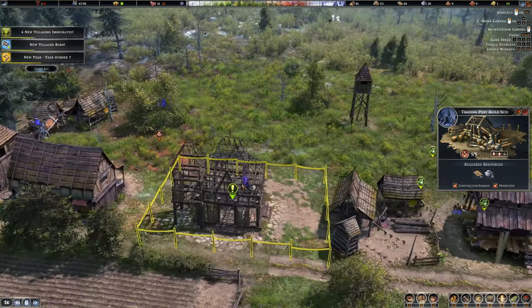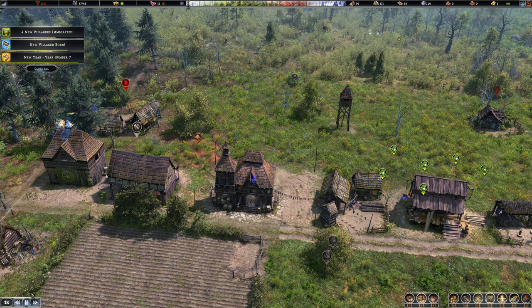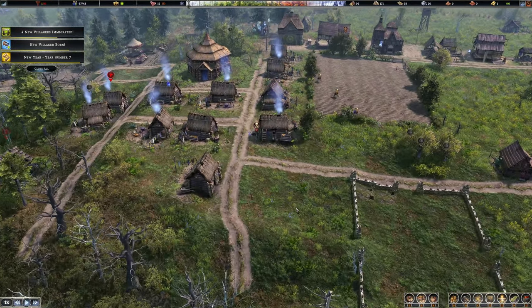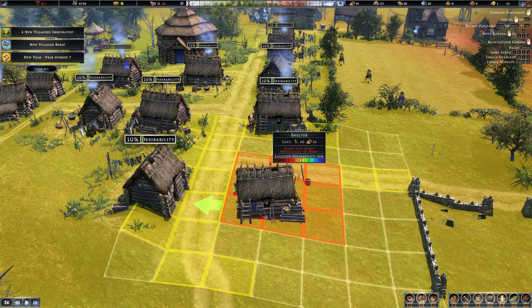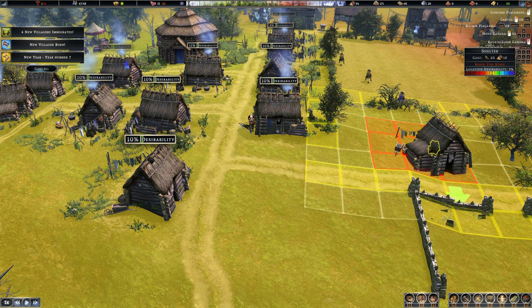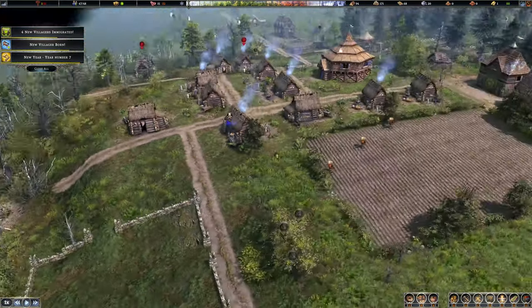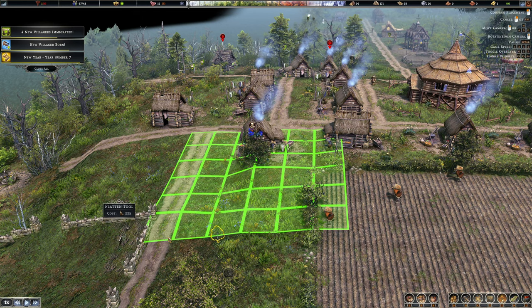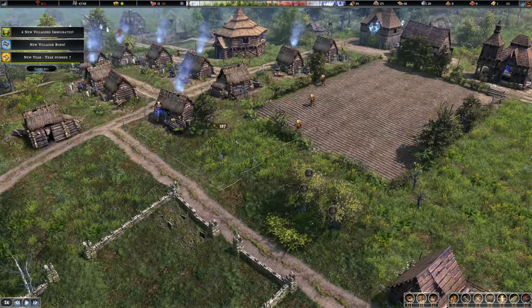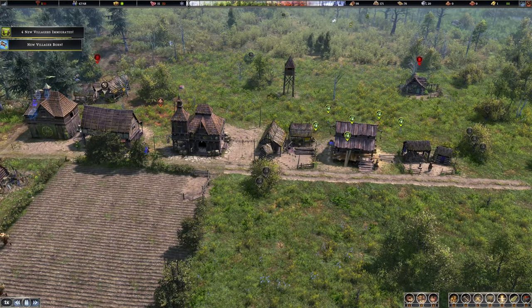We're actually very close to the trading post. Four villagers have emigrated — we need more houses again. Just built two more houses. This land should now be flat — or not, still too steep. I tried to flatten it but it hasn't quite worked. Flatten it from here — go, you can do it, I believe in you.